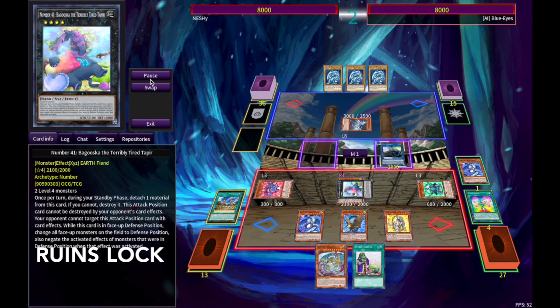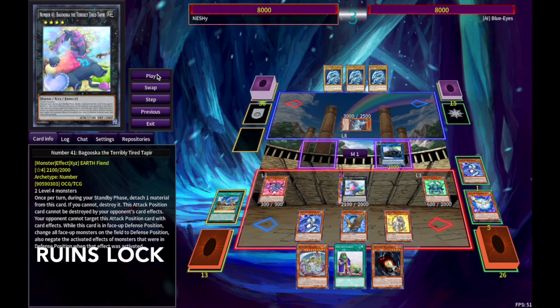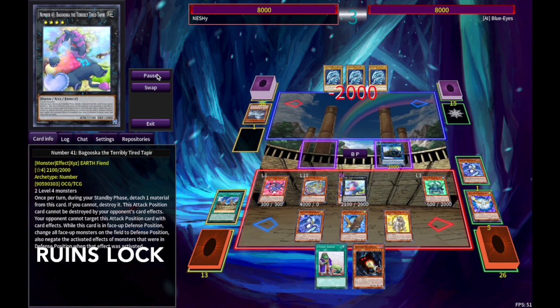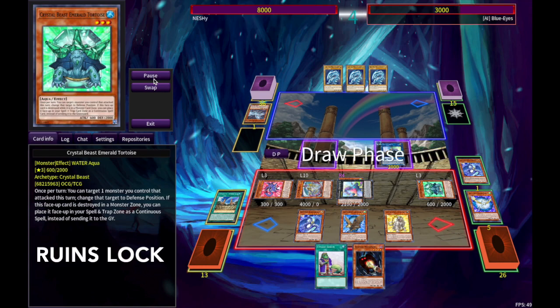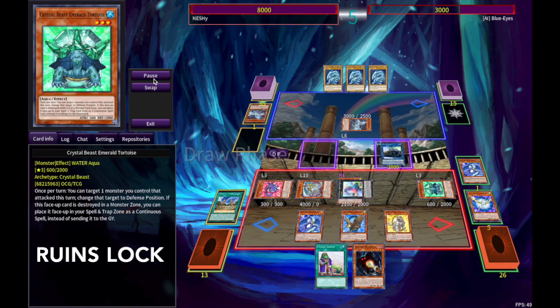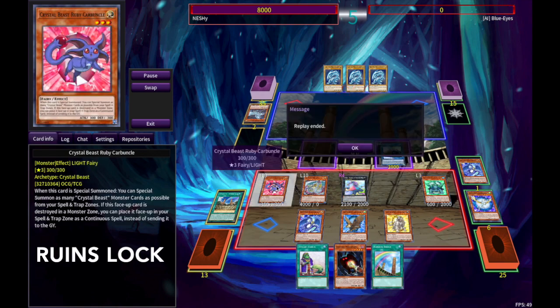Let me show you the interaction with Tortoise and Begooska. We could actually switch Begooska to attack mode. We could actually summon Rainbow Dragon from our hand since we have seven Crystal Beasts. We could attack with everyone. Unfortunately, it's not going to be enough to finish off our opponent, but in Main Phase 2, Tortoise has an effect where you can target one monster you control who declared an attack this turn and switch it to defense position. We're going to switch our Begooska to defense position, putting us back in the Crystal Beasts Rainbow Ruins lock. That's a cute little interaction — that's why Tortoise is pretty cool in this deck.